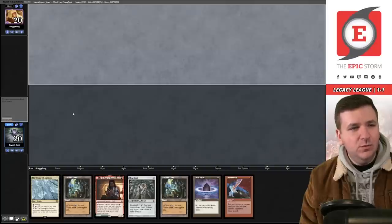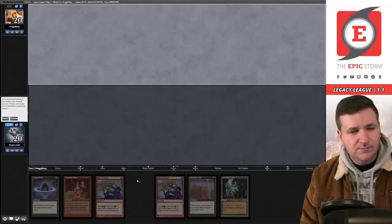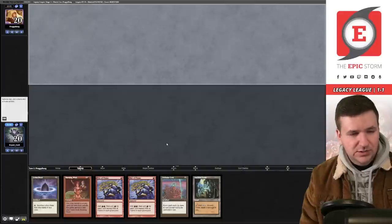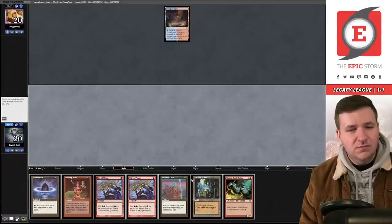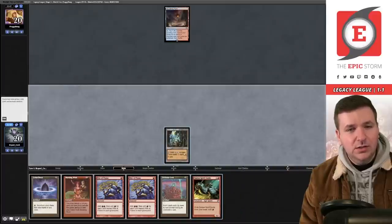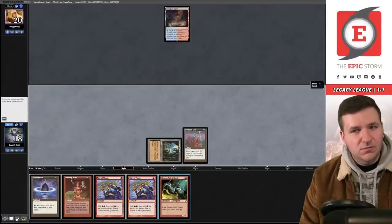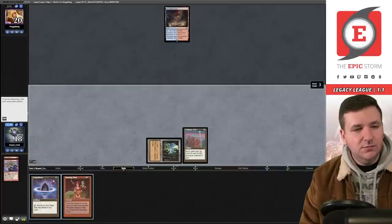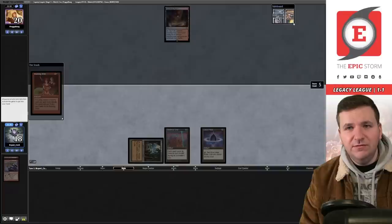We have a turn-one Grid, but Burning Wish with two floating doesn't do it. Still, a turn-one Grid is fine. This could be a turn-two Empty. We draw Simian Spirit Guide — so actually turn one. We cast Galvanic Relay, which resolves. Relay for six: Rite of Flame, Rite of Flame, Lotus Petal, Burning Wish. I'd rather Empty here but Galvanic Relay is acceptable.